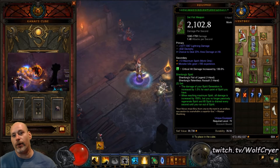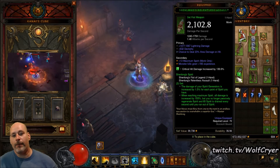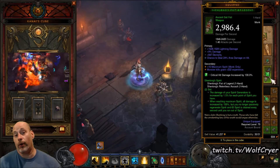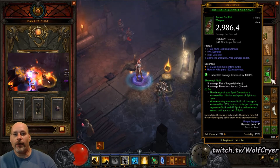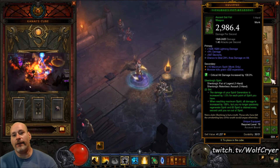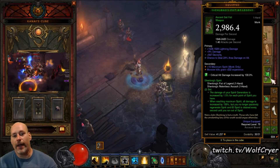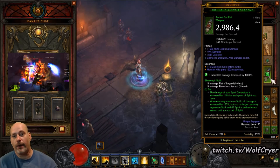On these weapons, you are looking for Dex, Area Damage, and the maximum secondary Maximum Spirit that you can get on both of them. You are going to look for Ancient Weapons. On this one here, I wish I didn't have that 9% — I wish it was closer to 1,000 Vitality. Vitality and Life Per Hit are very good options on these weapons as well, but you definitely want Area Damage and as much Maximum Spirit as you can get, as well as high damage.